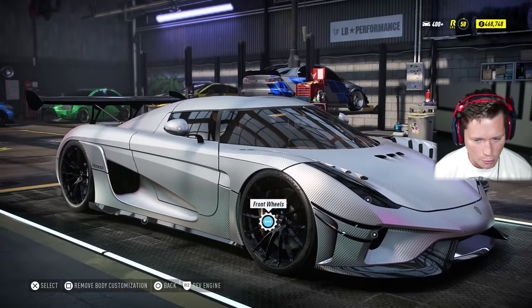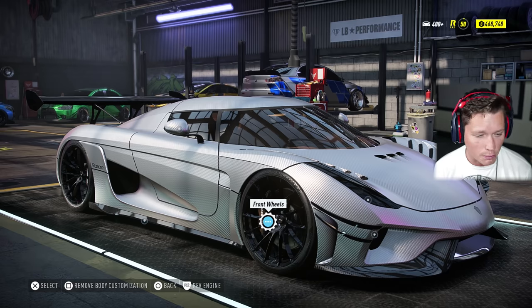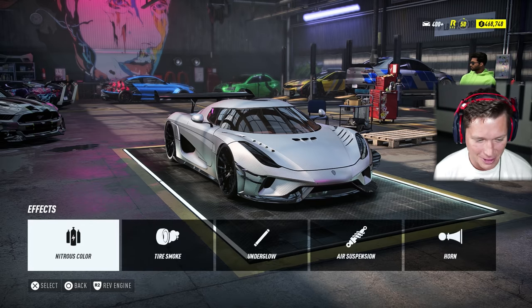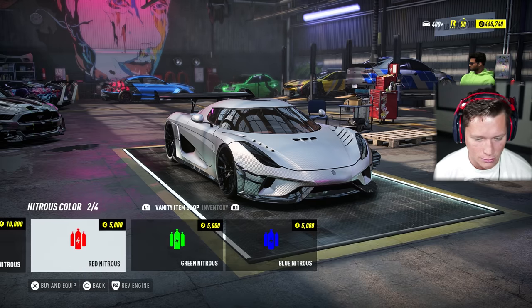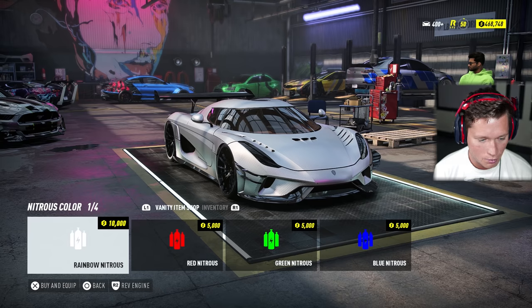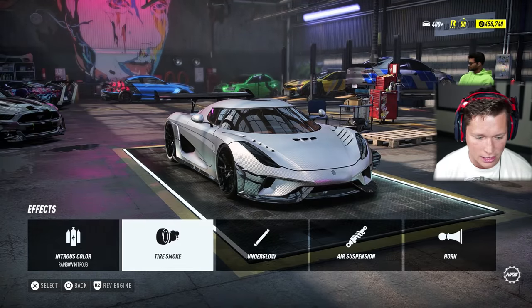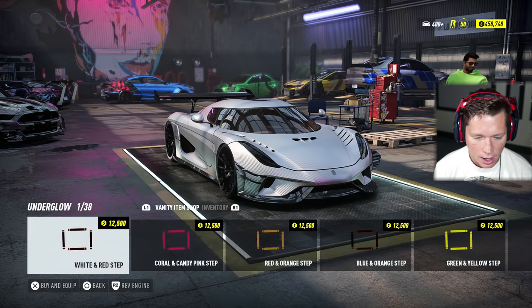Those rims are a little bit big, I'm not going to lie, but I feel like it looks pretty sick. We went pretty crazy there. What kind of color do we want? We've got rainbow nitrous — yes please. That's going to go along with our slight color shift that we have going on under glow.